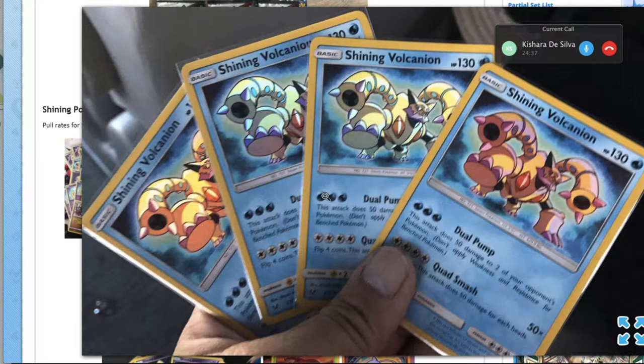50 damage to two targets for three Water Energy — maybe in Water Box decks if there's a deck in the format with 50 HP basics that Water Box struggles with. But that damage output would have to be very specifically catered. However, it's a Water type, so you can power it up with Aqua Patch, Max Elixir, and Double Colorless Energy — so there is acceleration available.